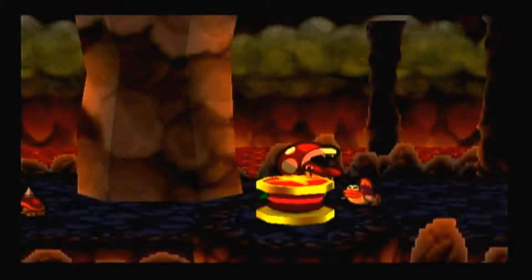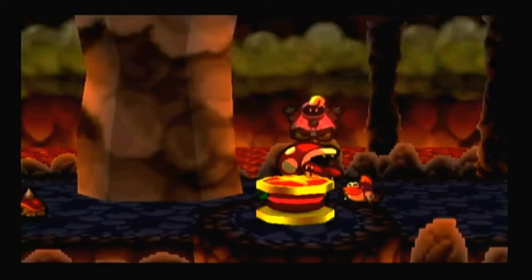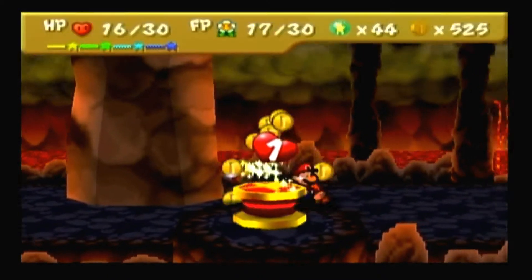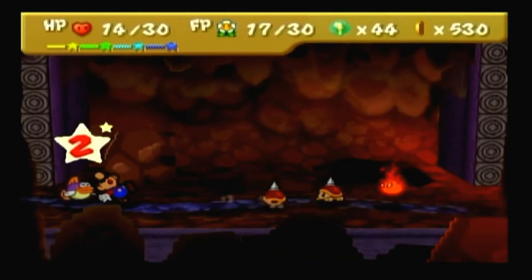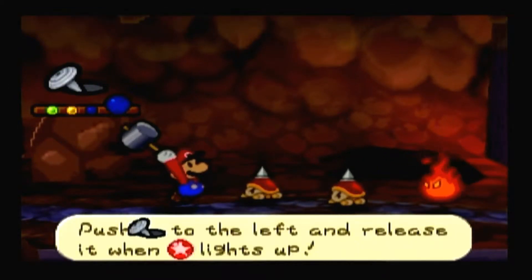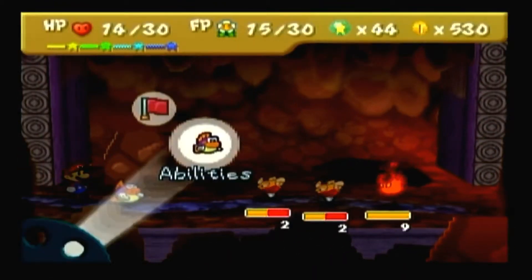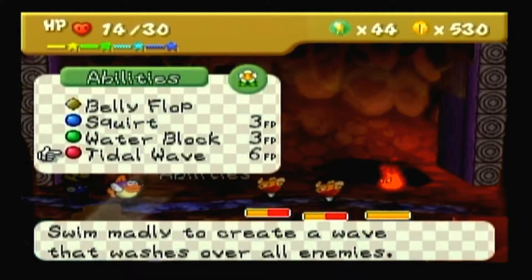That's the thing I like about Paper Mario 1 — when you use a move that gets rid of enemies from a battle, it still gives you star points instead of just not giving you any. Let's try Tidal Wave.